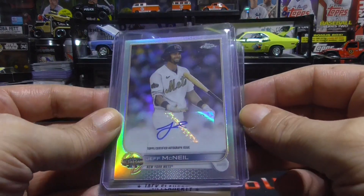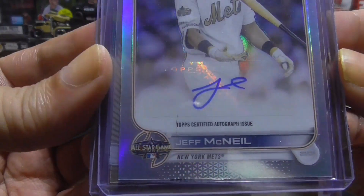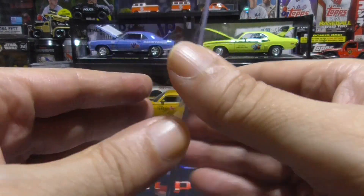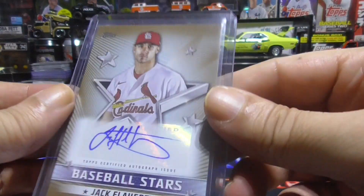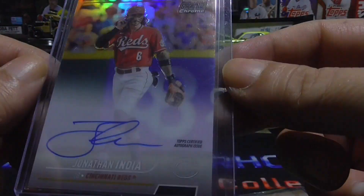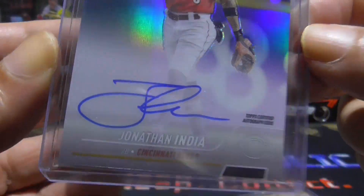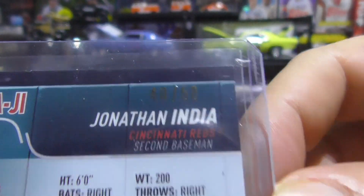So some of my hits — I only have three of them here. We have a Jeff McNeil from Topps Chrome Auto. This one is the All-Star Game and it is non-numbered. Then we have a Jack Flaherty Autograph from Topps, and this one is numbered 19 of 50. This is the gold version — unfortunately it's a Sticker Auto. And the last one is Jonathan India from Topps Chrome, this is the gold. What I like about these — they're no Sticker Autos. They're on card, and that's what I like to collect, the on card stuff. This is numbered 40 of 50. Pretty cool.